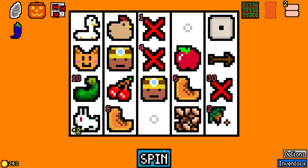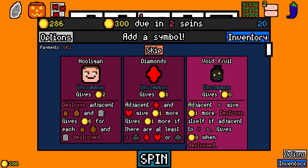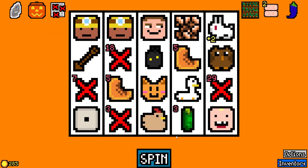Oh yeah, booster pack got popped. I guess we take the rain — there was some item that wanted it. We already have hooligans. Oh, red chili — hold up. Gives double coins when adjacent to the sun, which we don't have. When destroyed, it adds a chili powder. Dang. Well, I'll take it. I don't think we're gonna have a way to destroy it, not right now anyway.